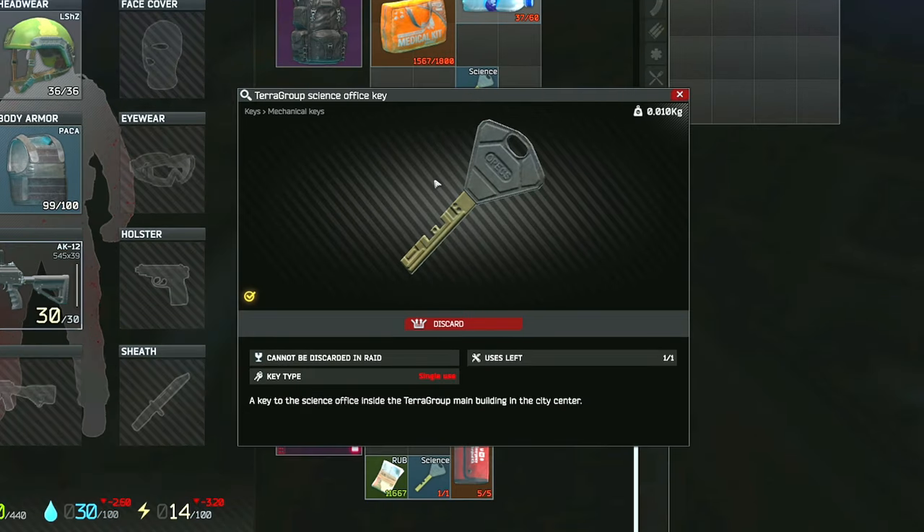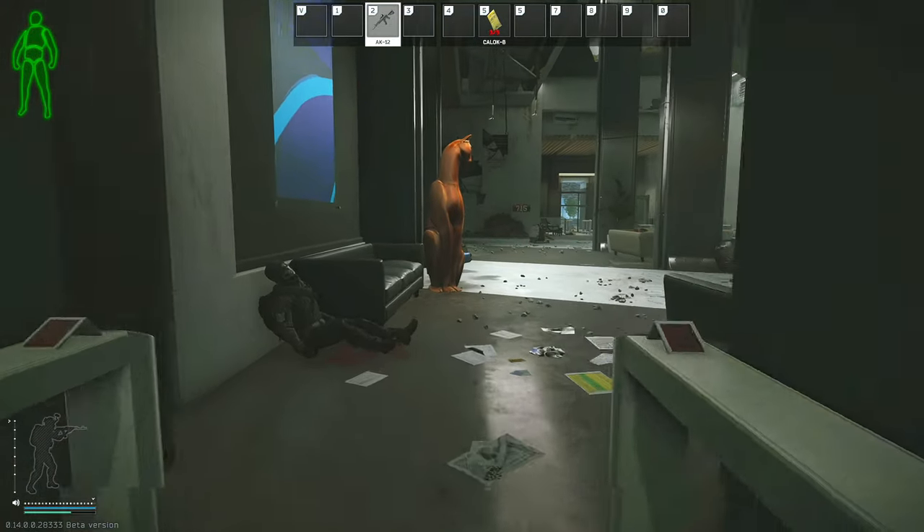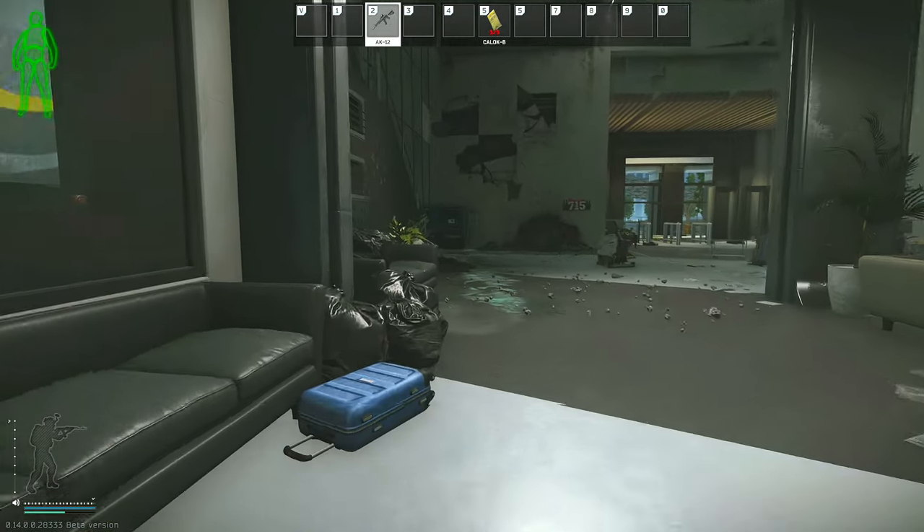This key is similar to the Customs Unknown key in that it has a 100% spawn rate as a quest key, so unless someone has already looted it, it will always be there for you. Once you loot this key, you can place it in your secure container just in case you die before getting to use it.